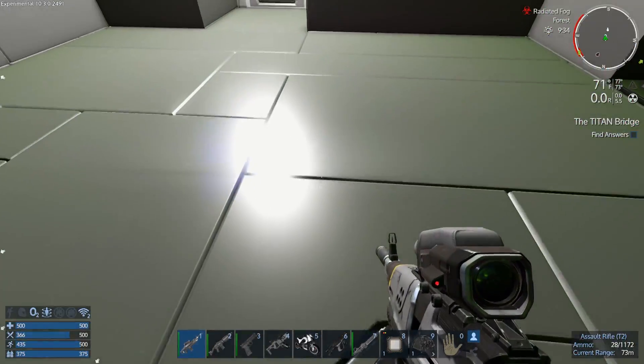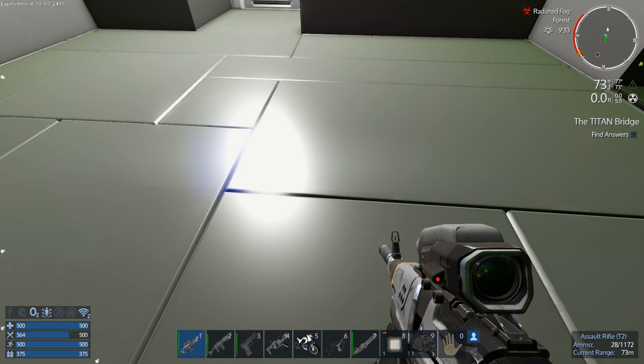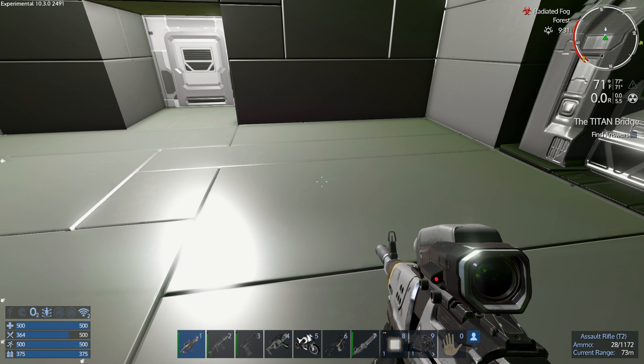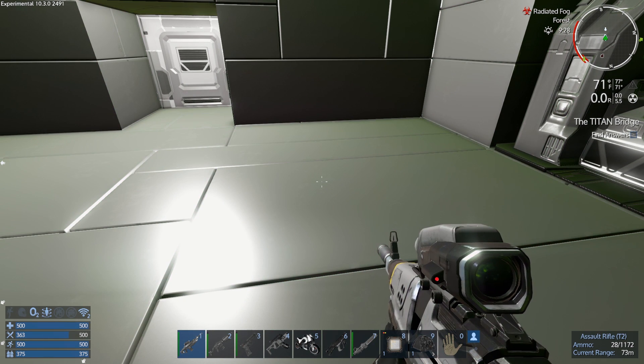I'm not getting the radiation poisoning because I'm getting out of there quick enough. At least I think that's what the bottom number means. The big number is the local radiation level, the small bottom is the outside, and the small top is your body. So if I stay out in the radiation too long, the top number will start going up — and then that's permanent radiation — and then you have to take a shower to get rid of it.